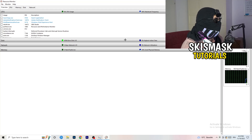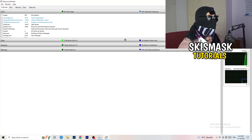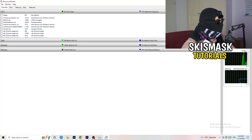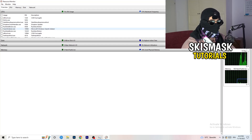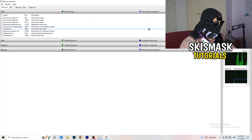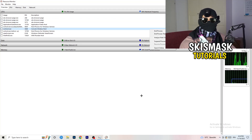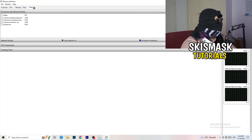Once Resource Monitor is open, wait about 10 to 30 seconds and it will load in every single application and background process that's currently using your network. You'll see both running and suspended processes. Go through and end every single task that is using your Wi-Fi or ethernet too much, or anything not related to Windows or your game — right-click and select End Process.